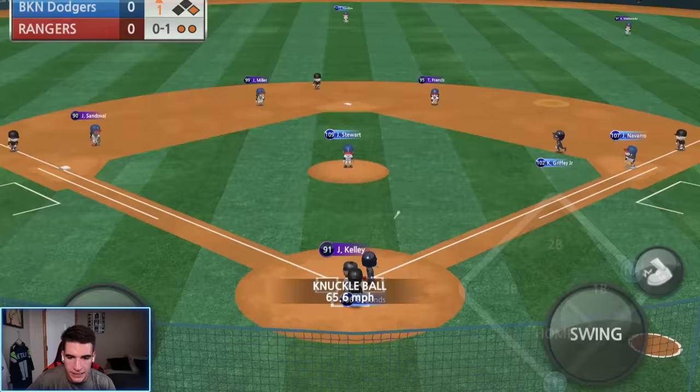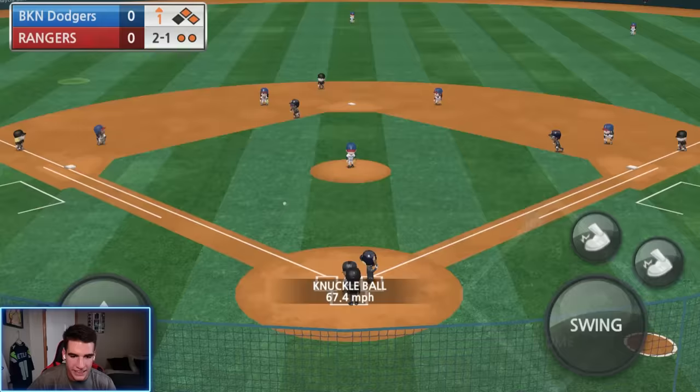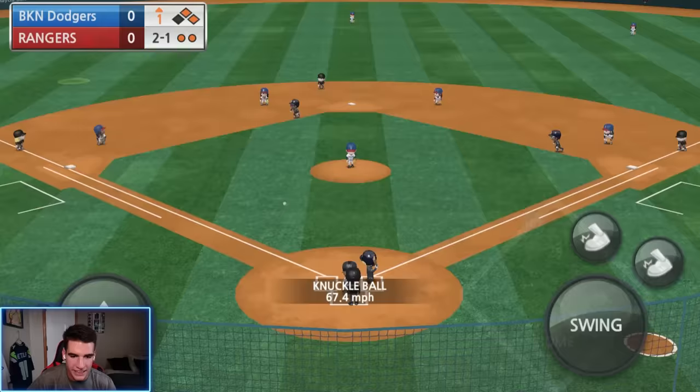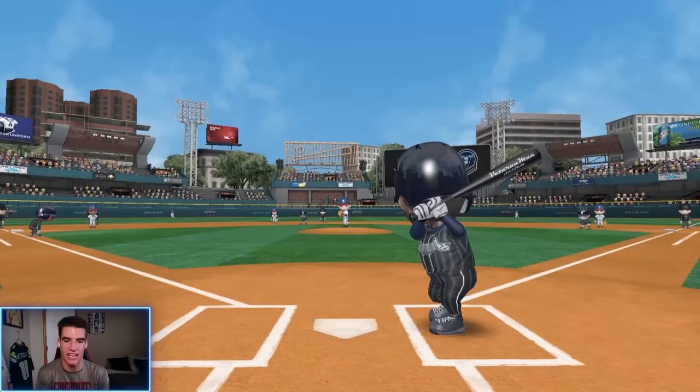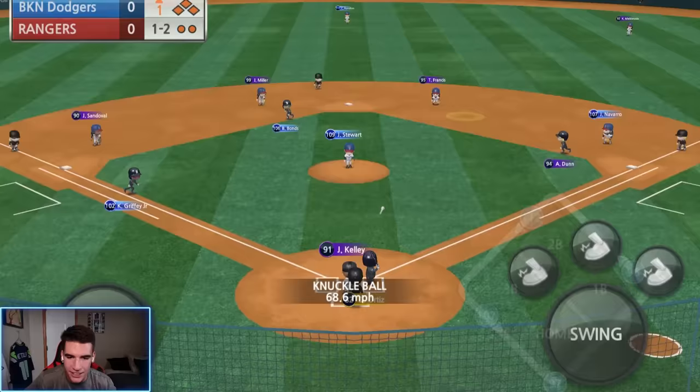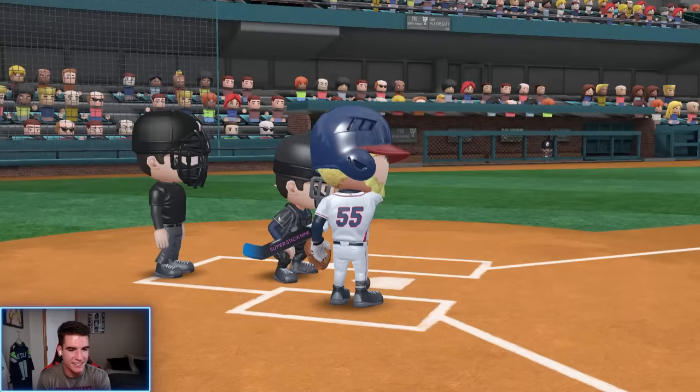Get the knuckleball and that's going to get through too. We got life here — two-out rally started, hopefully. We get the knuckleball and that gets down. Bases loaded — we can't send them, sadly. Big Papi, I need you here, man. Bases loaded, two outs. Can he come in clutch today? He came in clutch twice in the last challenge. I need you. We get the knuckleball and it's right to Francis — end of the inning.